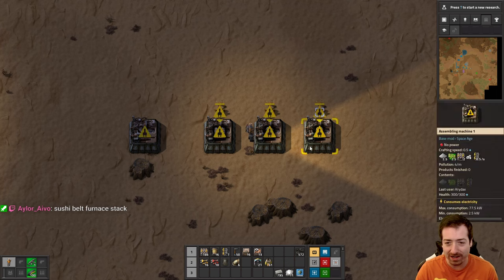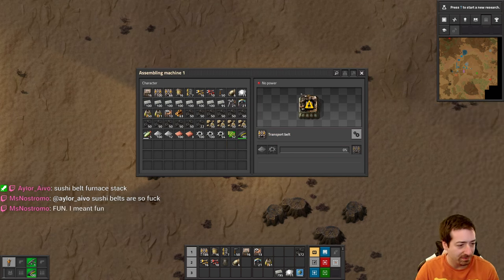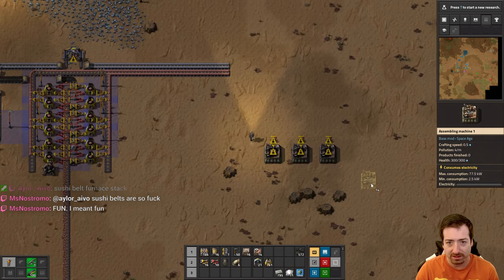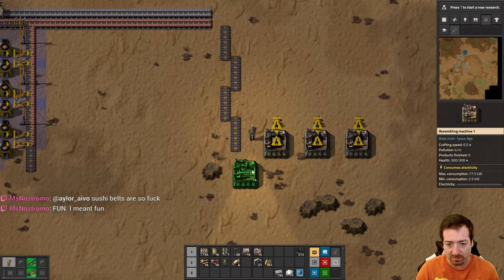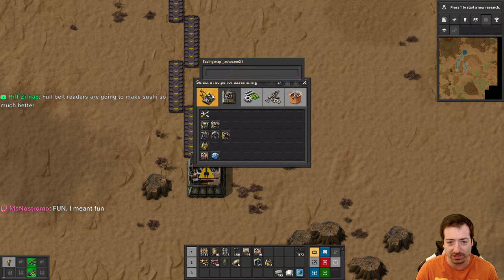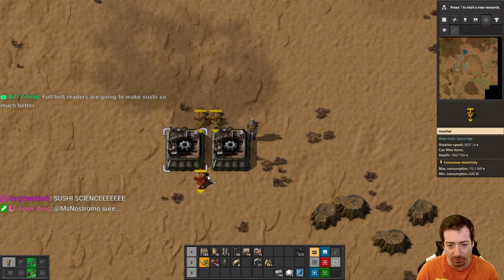I love sushi belts — I love the idea of them. I don't actually use them all that often, but we're going to use more of them in this playthrough. The reason is because we have the full belt reader. The full belt reader is going to change everything — it makes the idea of sushi so much easier. You connect a wire to a belt and it reads the contents of the entire belt to your circuit network without having to connect every single belt tile. Because we have the full belt reader, we're going to be able to do some basic sushi stuff way better.